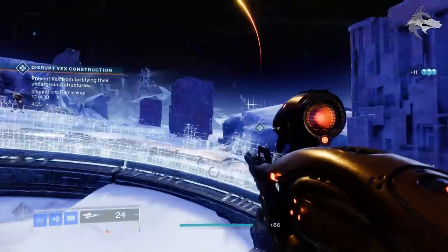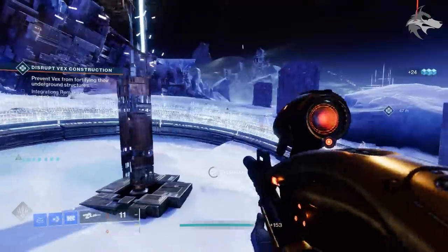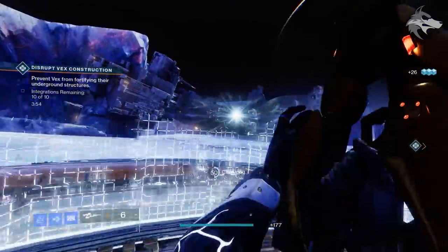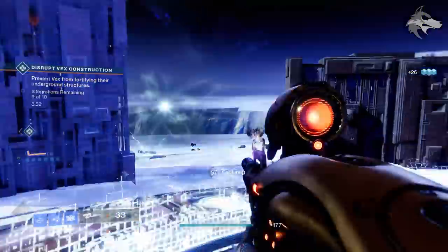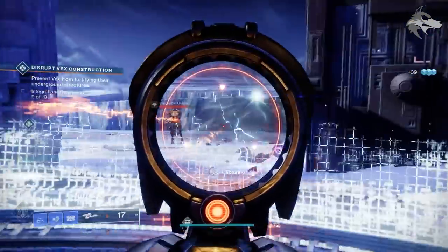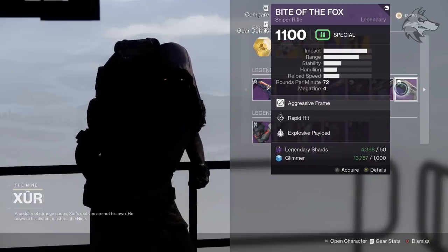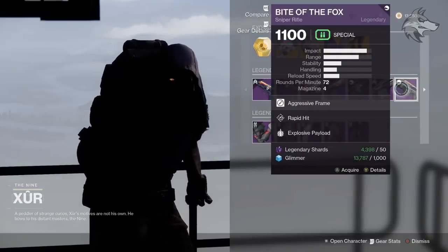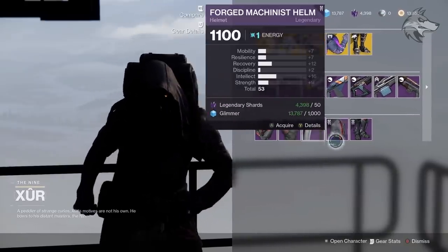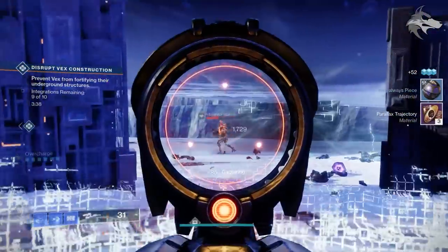Xur also now appears to potentially stock quite a few weapons and items which no longer have other drop sources, so we're going to take a look at the vast majority of his loot pool. He's by no means guaranteed to sell any of these items at any time, and we don't know exactly how the rotation works. Based on Xur's first visit this season, legendary items cost 50 legendary shards and 1,000 glimmer — the same for both armor and weapons — which isn't that expensive if he sells a really good roll.